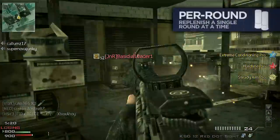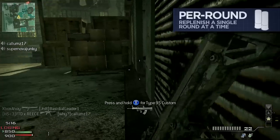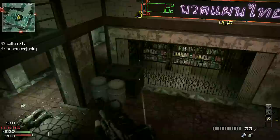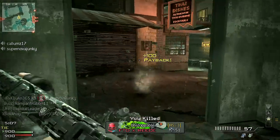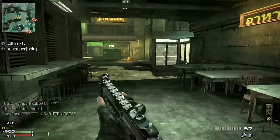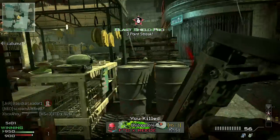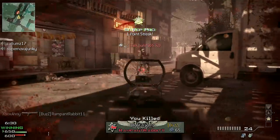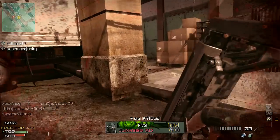Per-round or per-shell reloads work a little differently. These weapons generally have internal magazines that are replenished one round at a time. They can take considerably longer to reload if you need to fully replenish, but do have the advantage in that they can be topped up at any time, and normally fairly rapidly. In Modern Warfare 3, only the shotguns have this trait – specifically the KSG-12, the Spaz-12, Stryker, and Model 1887.